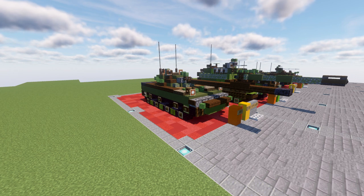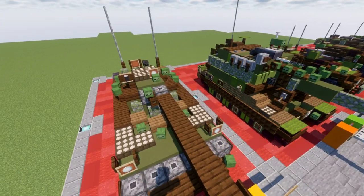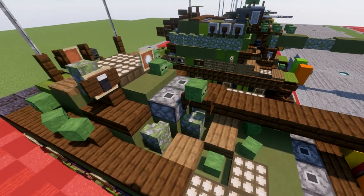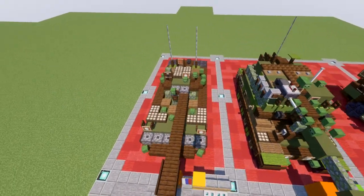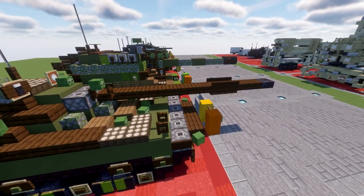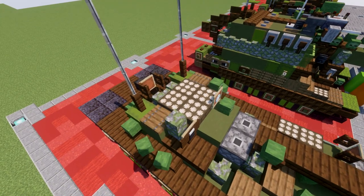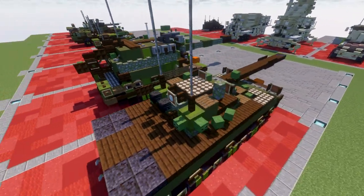With that, let's dive in and take a look at the 2S25 Sprut SD. Getting started, we have the main gun here which is a 125mm smoothbore gun. It also has a secondary coaxial machine gun, though with the way the tank is structured we weren't really able to squeeze that in. The turret itself is pretty simple — a nice modern turret with smoke dispensers and all that. The gun would be centered on a proper build but due to the even-number width of the vehicle chassis we had to do an off-center gun, which is a compromise.